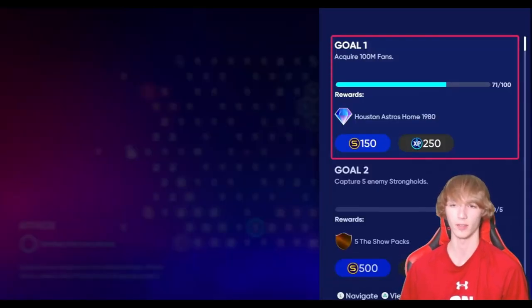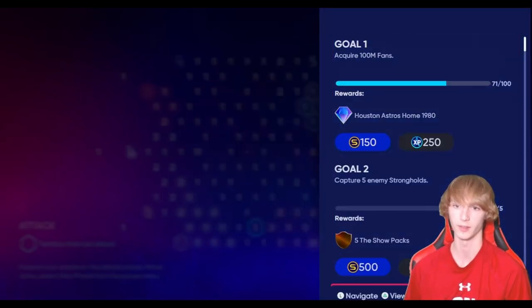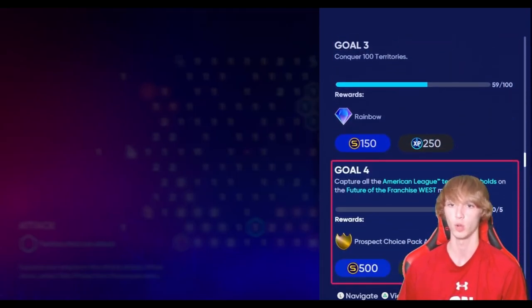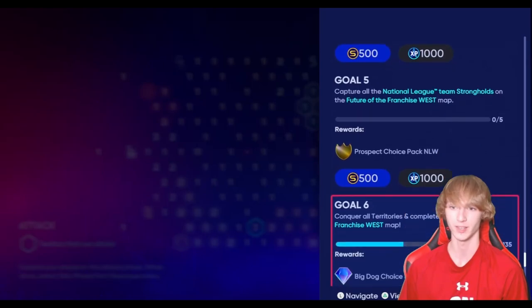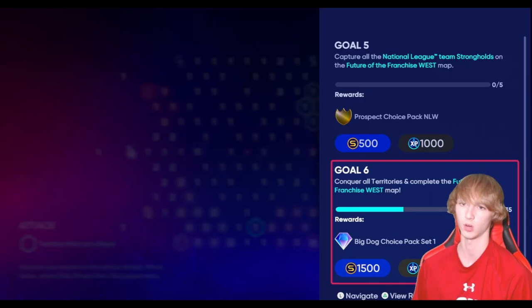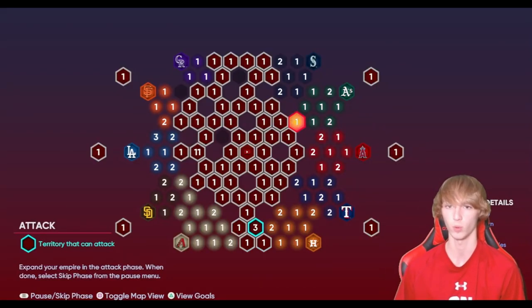There's not really good missions in this map right here. Like, acquire 100 million fans and you guys get an Astros uniform — not anything too crazy. If you do capture 500 strongholds though, you do get five The Show packs. Prospect packs you guys can get as well. You get a Big Dog Set One pack, but you have to conquer all the territories, which is kind of hard to do. So you actually have to play some games in this Conquest, unfortunately, although you do have a shot at getting some pretty good diamonds.